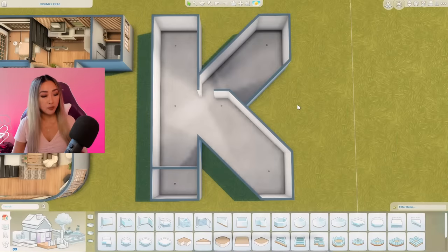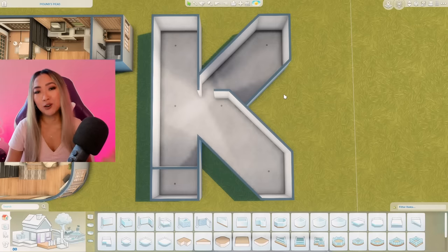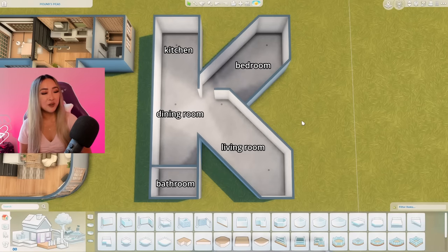Okay, here's what I have come up with. The diagonal walls caused me physical pain but this is the best I could do. Up here we're going to have our kitchen which will flow into our dining room. At the bottom is going to be our one and only bathroom. The top section will be our bedroom, the bottom will be our living room, and I'm also hoping to incorporate some sort of gaming office.